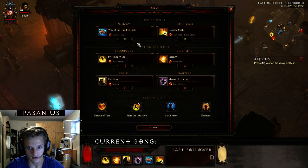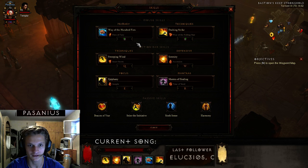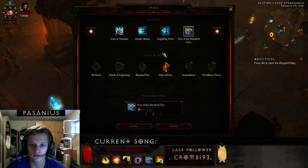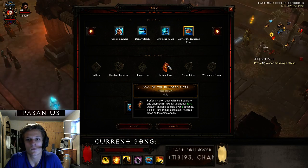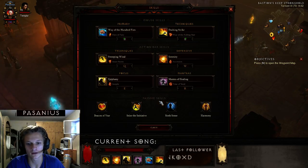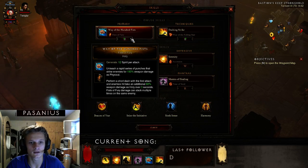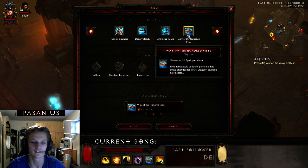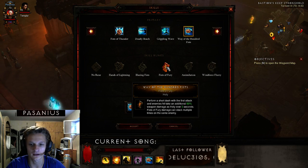Sorry for my bad English. Wave of the Hundred Fists is an attack with a lot of attack speed — you can see it, we are taking a lot of hits. It's not literally a hundred fists but the attack speed is pretty nice, and with the holy rune called Fist of Fury,